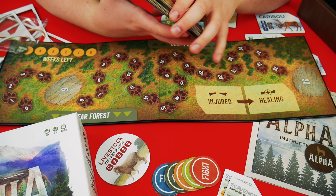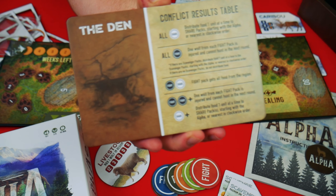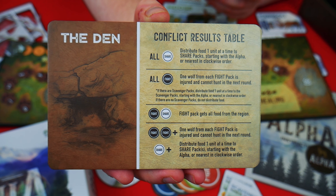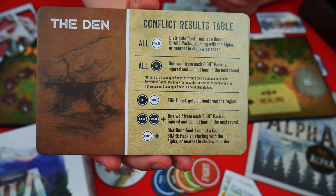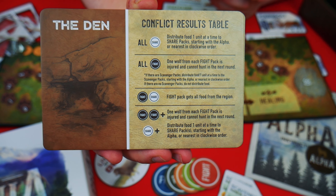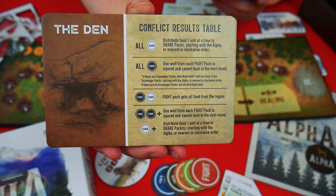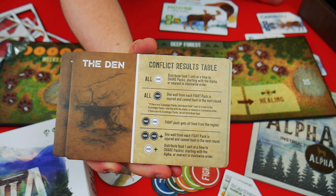So these are the player boards. You've got the conflict results table on there and the den, which is kind of like your base. So if you all say share, you distribute food one unit at a time to sharing packs starting with the alpha or nearest in clockwise order. If you all fight, one wolf from each fighting pack is injured and cannot hunt in the next round. The fighting pack gets all the food from the region if there's a fight and a share. If there's more share, you distribute food one unit at a time starting with the alpha. That gives you a quick reference guide as to how that works.